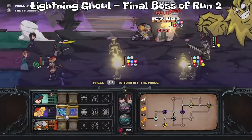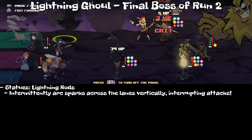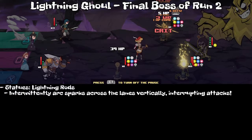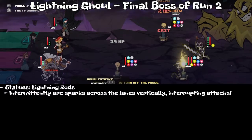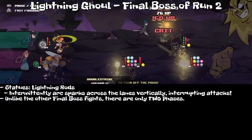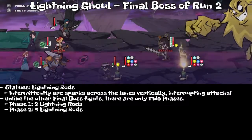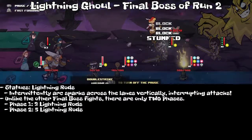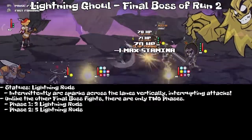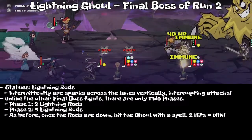This guy is a bit of a step up from the first one, and like before he comes in with statues, but this time they take the form of lightning rods. They intermittently arc sparks across the lanes vertically, and they interrupt attacks if you attack while they're letting out their energy. Unlike the other final boss fights, there's actually only two phases to this fight. The first phase has three lightning rods, and the second phase has five lightning rods.